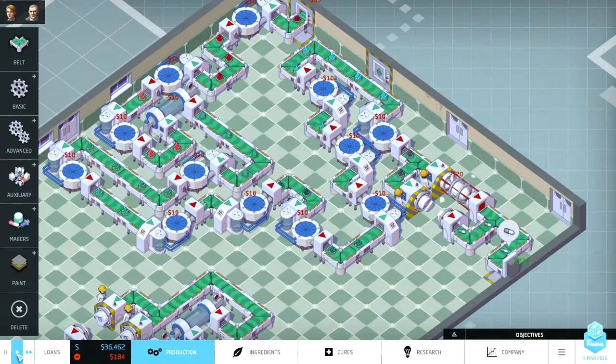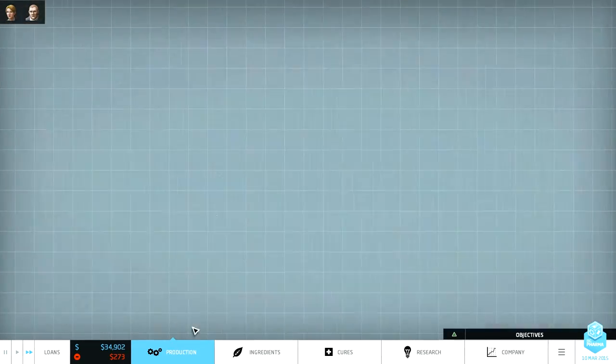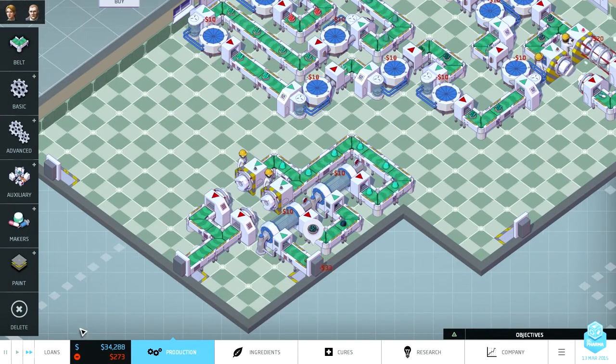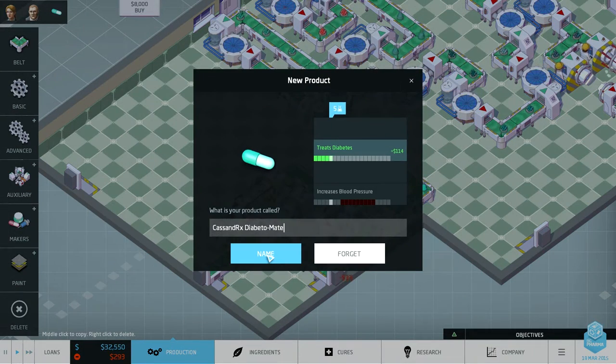That didn't work out too well. We're failing already. We're going to give it a try, but I don't see how this is going to get us into the green.